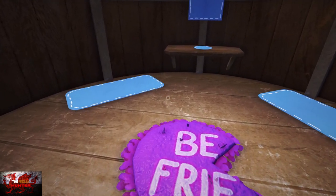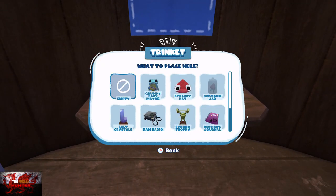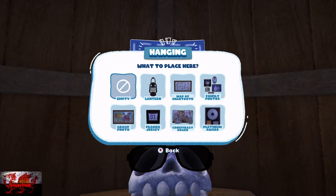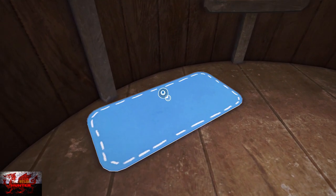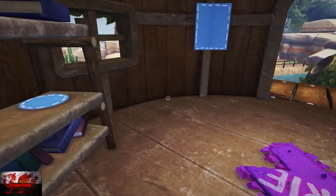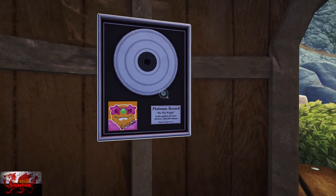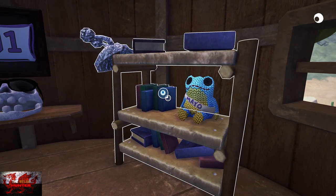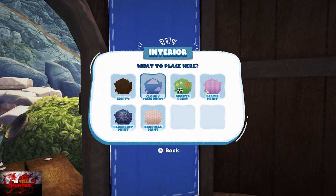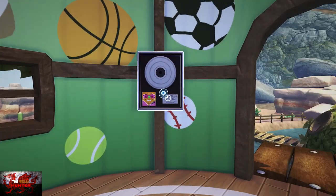Go upstairs and place one item in everything that is blue. Make sure to look at the ceiling both upstairs and downstairs — you need to put some hanging stuff on it as well. That one did trip me out a little bit.